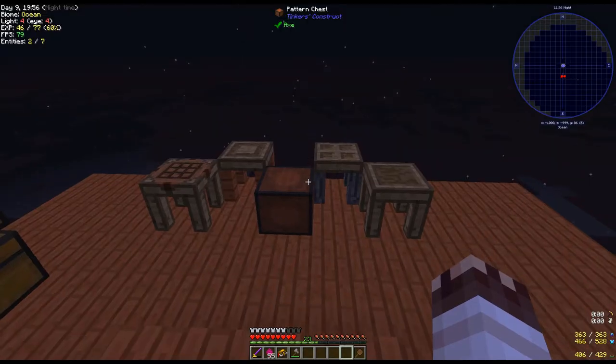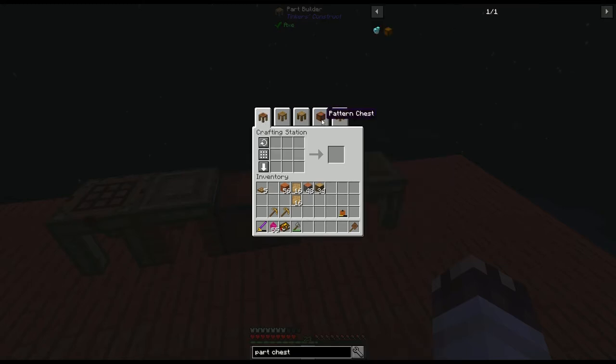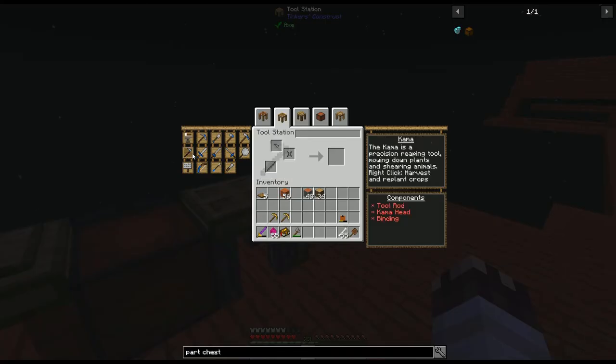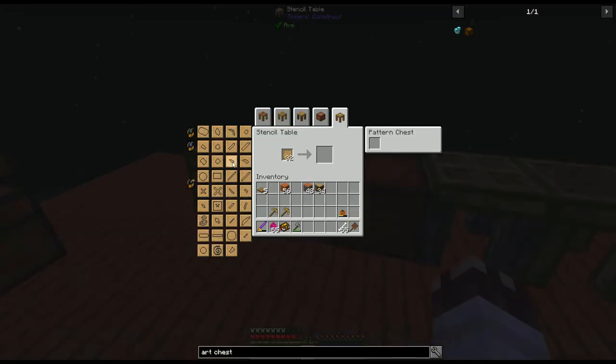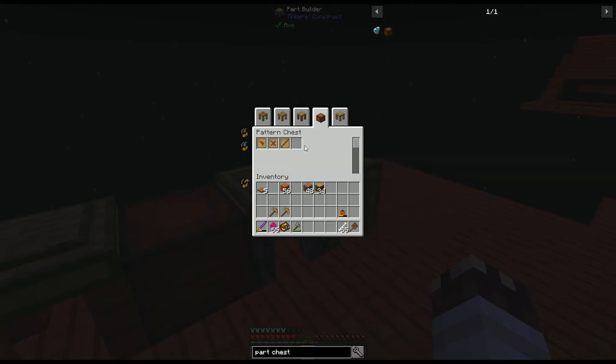Now, we could place these down willy-nilly. The cool thing about Tickers is that if its tables are together, they all interact. Tickers Construct lets me make modular tools. What I really want is called the kama — it'll let me shear leaves. But first, I need stencils for each part in the tool, like the kama head, or binding patterns, or tool rods. You'll notice these patterns are now available in the part crafter, and you can find them in the pattern chest.